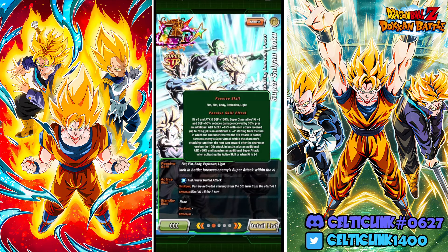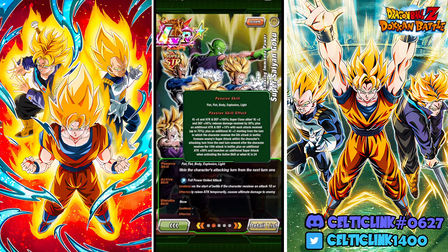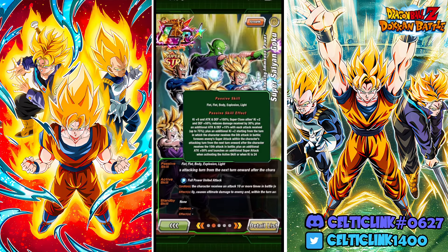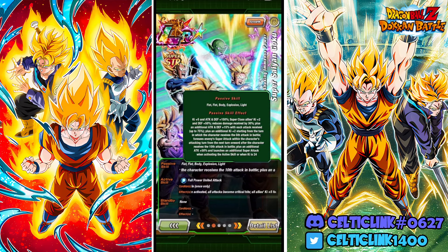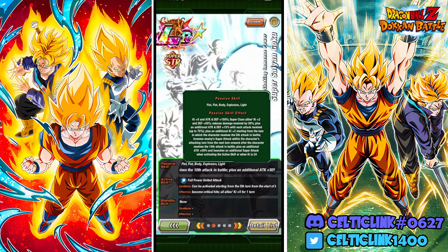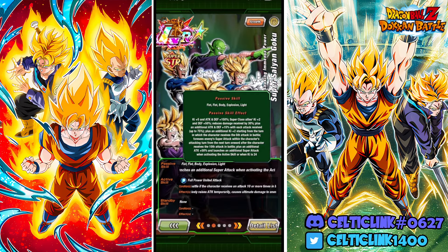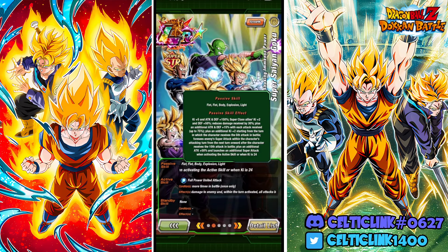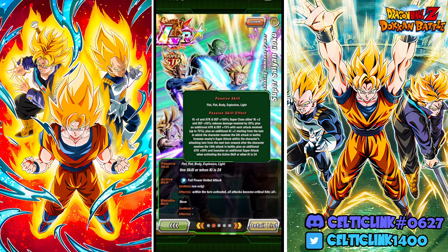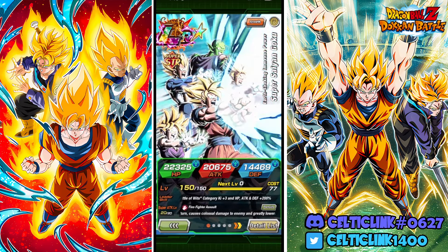Just a quick refresher on what they're doing: they're getting ki +5, attack and defense +150. They get super class allies ki +2 and defense +30. They reduce damage received by 30% and get an additional attack and defense +30 with each attack received, up to 75. They get an additional ki +2 starting from the turn they receive the 5th attack, and they receive enemy super attacks within the attacking turn. From the next turn onward after receiving the 10th attack, they also get attack +50% and launch an additional super attack when ki is 24 or when activating the active skill.